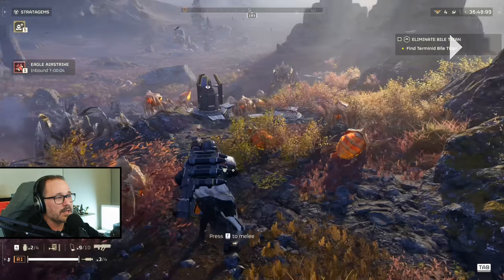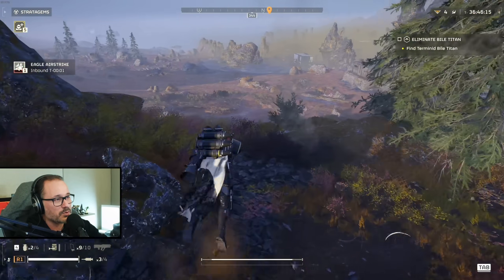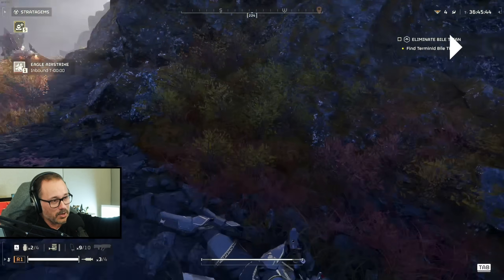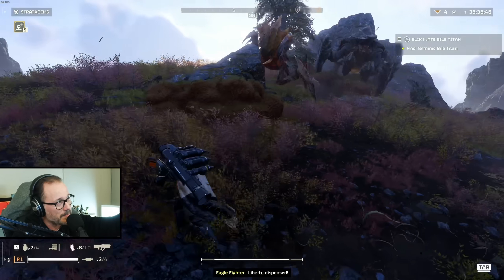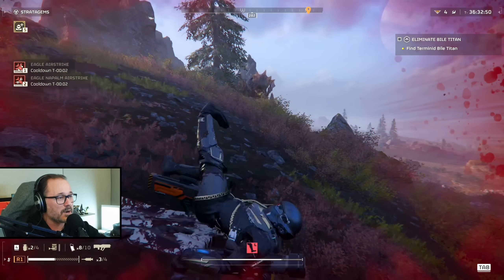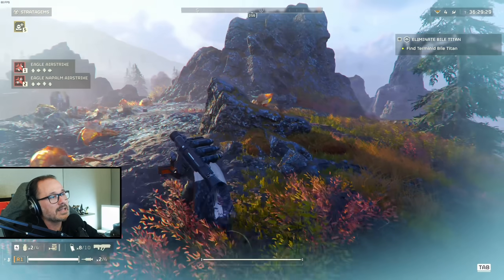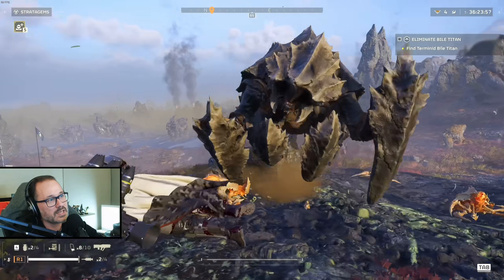I was trying to bring down a stratagem, so we're going to call in a napalm airstrike. Notice I dropped it right in front of me — not advisable if you can avoid it, but if you can't, well, that's too bad. You want to drop it and then run in the opposite direction, then dive using the Superman dive to clear the blast radius. We've also aggroed a heavy. There's also a Brood Commander, and the heavy is coming in on the right side, which is going to be very annoying.